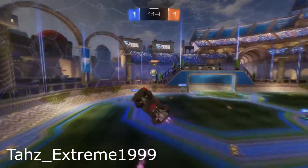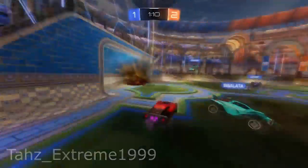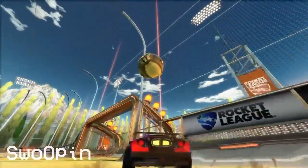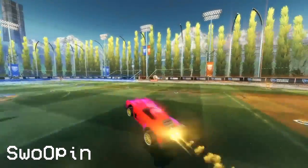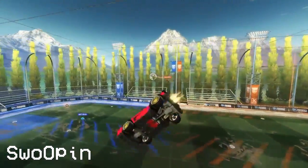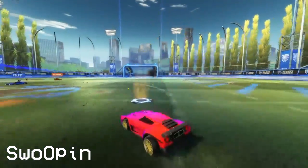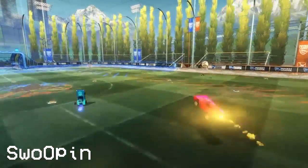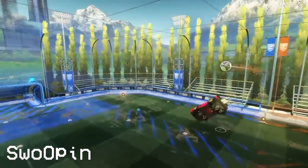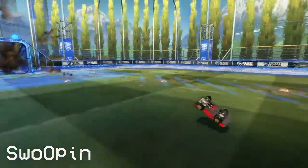Next up for number 8 we have Taz Extreme1999, a regular on this top 10, with a nice double hit freestyle on 3v3. Now we have Swoopin — the ball is going to get played out to 6-hour. He already predicts the pass coming in from his teammate, hits the nice cheeky freestyle into the post and into the goal. No goalie is stopping that one either. He already jumps before 6-hour is even past the ball — that's good reading of the play by Swoopin and an even better freestyle goal.